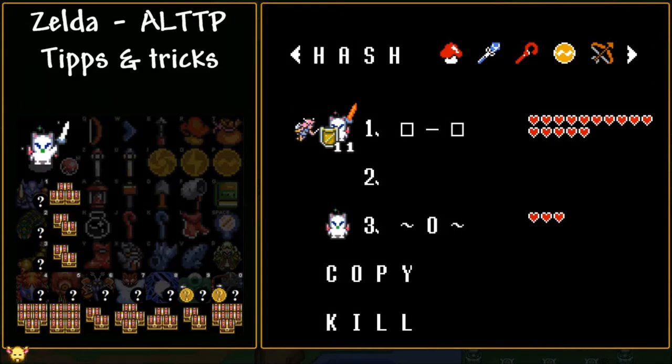Welcome, ladies and gentlemen, to a little bit of an introduction to Zelda: A Link to the Past tips and tricks — all the little things you may or may not want to know. This will hopefully prove useful in your randomizer adventure, though it could also prove useful for regular runs too. This is mainly aimed towards randomizers.